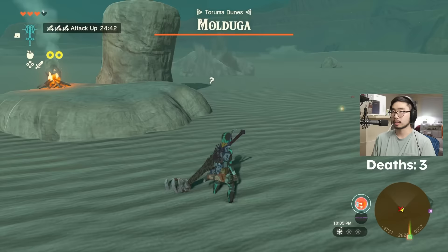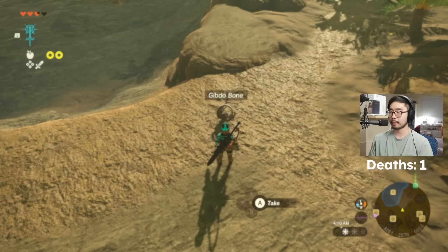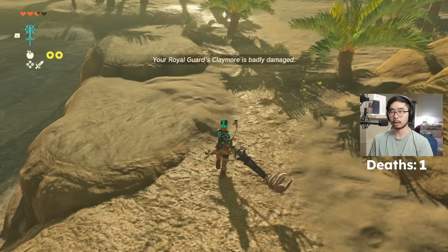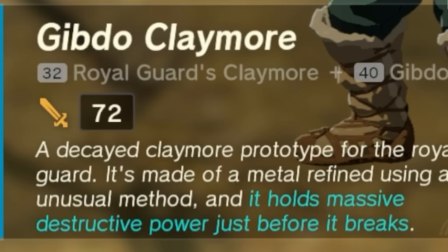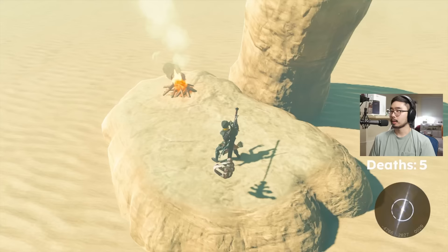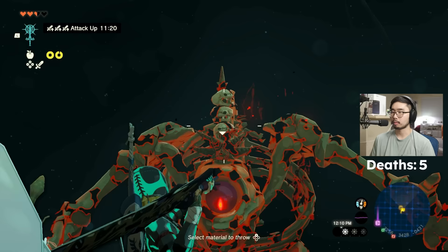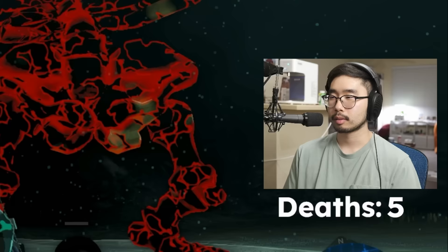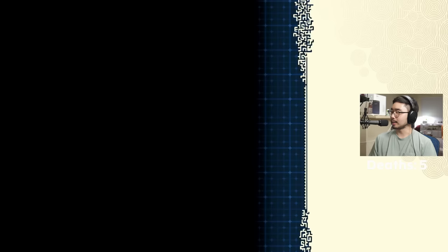Here's an explanation: my goal was to kill a Molduga to get the Molduga Jaw, but I couldn't make a weapon strong enough to one-shot it. I tried attaching a Gibdo Bone but the problem was the weapon would never show as badly damaged — even at its very last point of durability with the Gibdo Bone attached, it still wouldn't trigger the Royal Guard's double-damage passive. After a few hours of troubleshooting, my chat and I decided to try the second strongest bone material that would actually work — the Stalnox Horn. Wait, I think I just missed the eye.